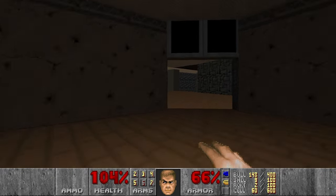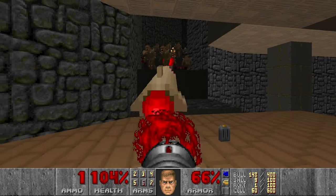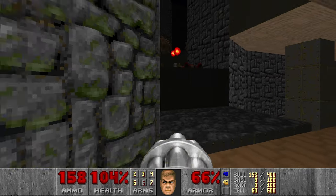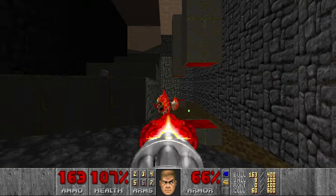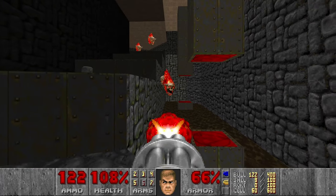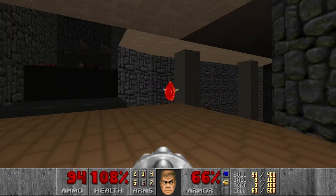Now the final room. We have two rockets which is good — we can kill this stuff, but maybe they can infight. Then there will be a lot of Lost Souls. Let's just let them infight. In the meantime I'll kill these Lost Souls here because they will be annoying. Let's go back and kill them from here.